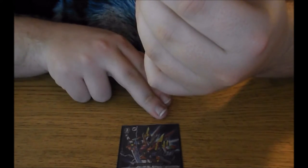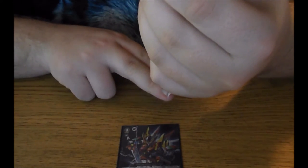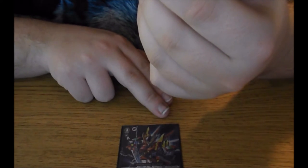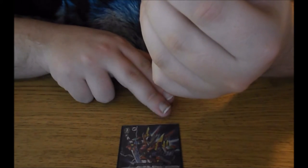Victor's skill: GB2 is when this unit attacks a Vanguard, it gets plus 5k until end of battle. Choose a rearguard, stand it, it gets plus 5k. Its stride skill is: during your turn when a G unit strides, choose one of your vanguards — Auto Vanguard, Counter Blast 1. When this unit attacks a Vanguard, you may pay the cost; if you do, choose one of your rearguards, stand it, and this unit gets plus 5k until end of turn.